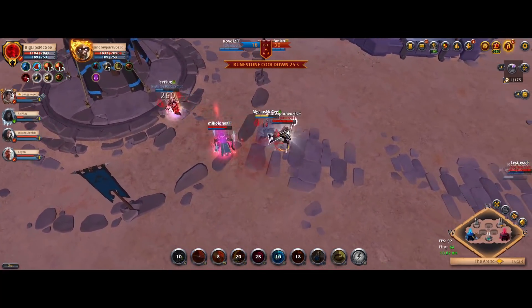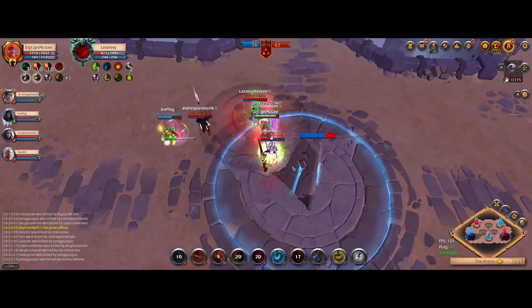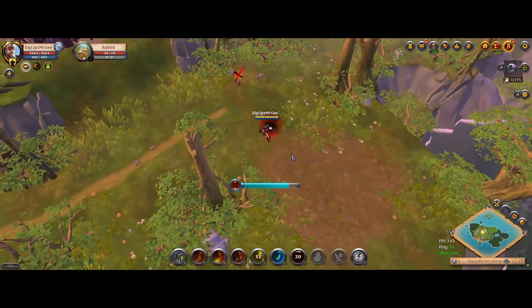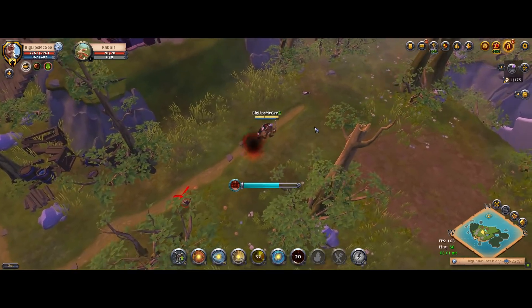So you have to use your ability right after that channel ends before you start flying. Now luckily, if you press an ability while channeling, nothing will happen. If you want to break the Hellion Chews channel, you have to press S to manually stop the channel. This means that you can just spam the ability as fast as possible as the channel ends to make things easier.